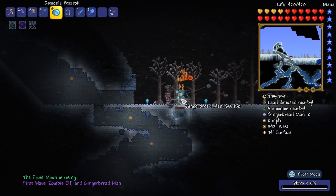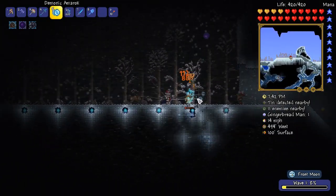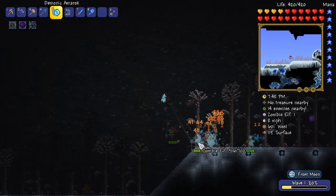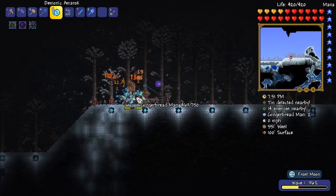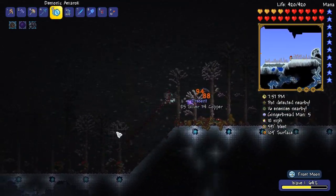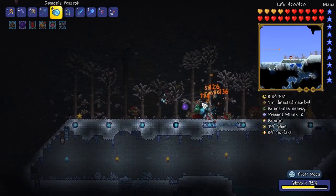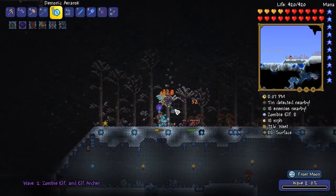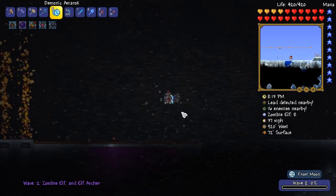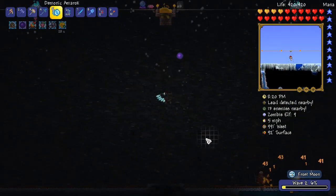This is our very first time actually trying the Frost Moon, so hopefully it goes well. We are now heading over to our arena, doing some damage as we go along. This is going to be quite rough — I'm not actually doing a great amount of damage against these guys, which is kind of concerning for the later waves. But if we can get some cool weapons like the Christmas Tree Sword, I'll be good to go. There's a Present Mimic — I might take him down real quick. There's another wave inbound. Let's get down to the arena.